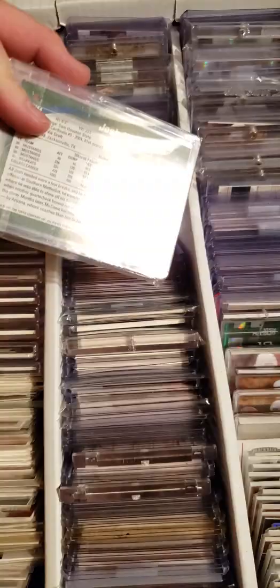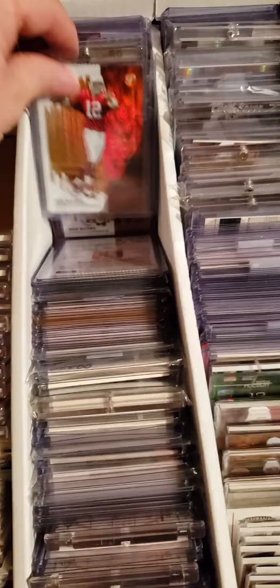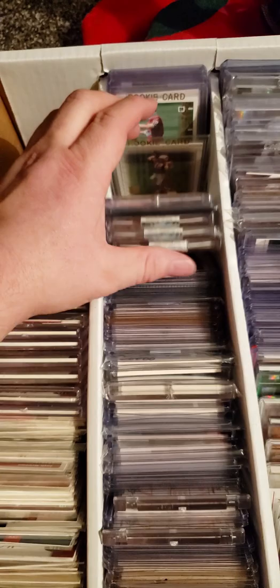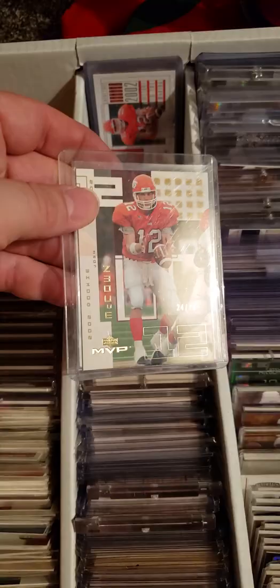And this one's to 79 as well. Uncirculateds, Tops Reserve, UD Authentics, Harrington. The UD MVP Gold with the actual serial number on it — seen some of those listed without. Super tough to find that one too. The UD XL is 65, since that was like a thousand-card set.